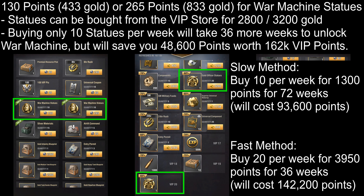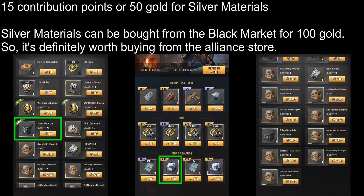So it's up to you how you want to max him out. I prefer going the slow way once I have most of his skills at level 3. Then you have Silver Materials. These are the best items to get from the Alliance Store. They only cost 15 Contribution Points per Silver Material which is only 50 Gold. Even at the Black Market, you get these Silver Materials for 100 Gold each which is with an 80% discount, the lowest price in the game. So getting them for 50 Gold is in fact a 90% discount which is way better than the 80% deal there.